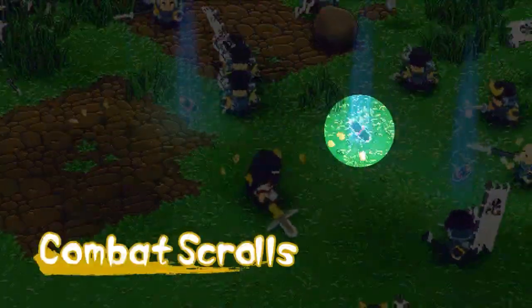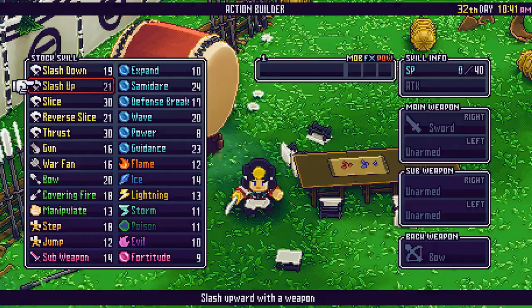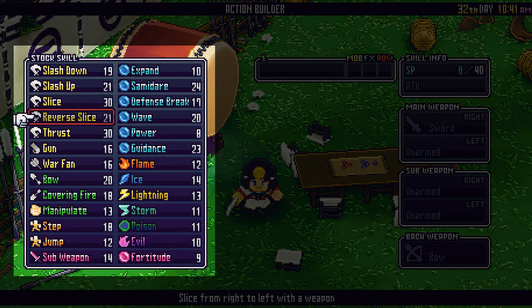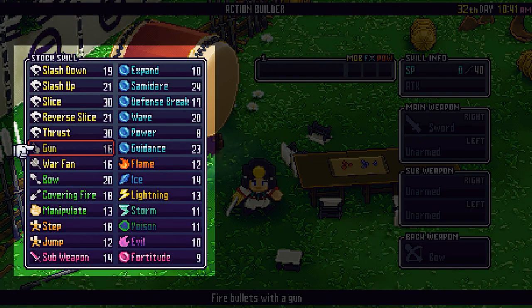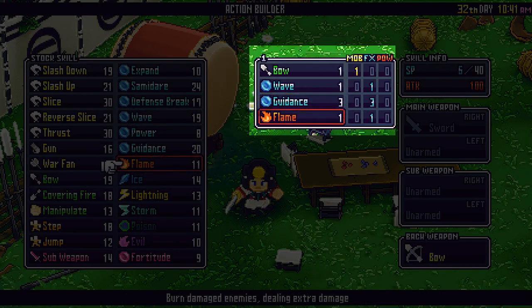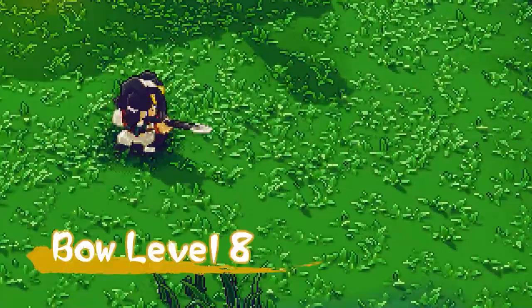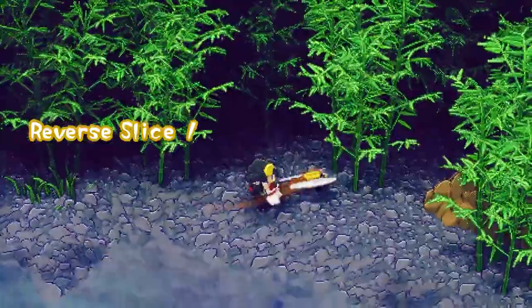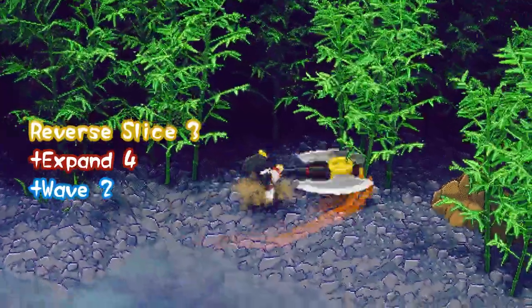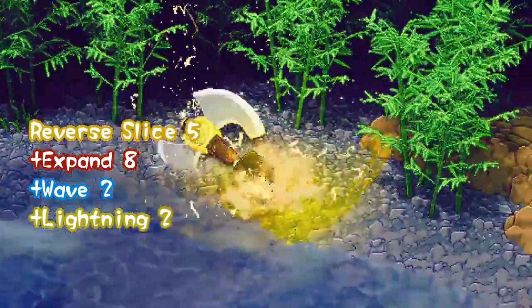Defeating samurai and generals will award you with combat scrolls. Combat scrolls contain various combat techniques such as slice, thrust, and jump. You can freely combine combat techniques in the action builder. Stacking multiples of the same technique will increase its power, and you can even add elemental and special attributes to your attacks. Create your own unique movesets.